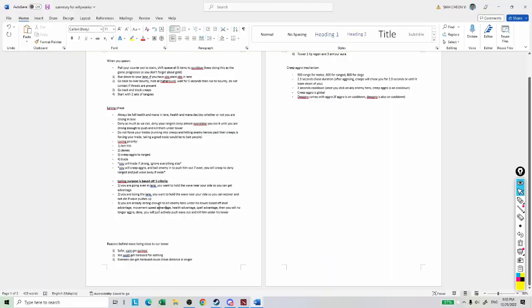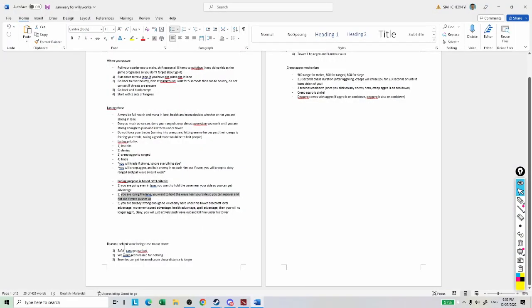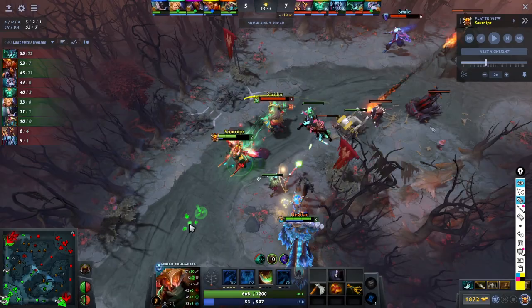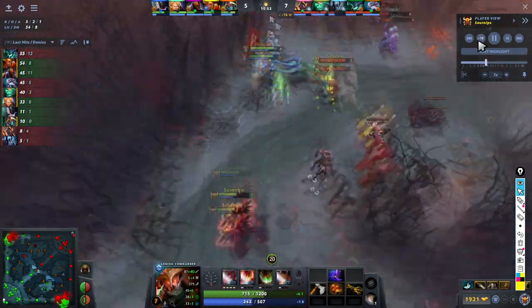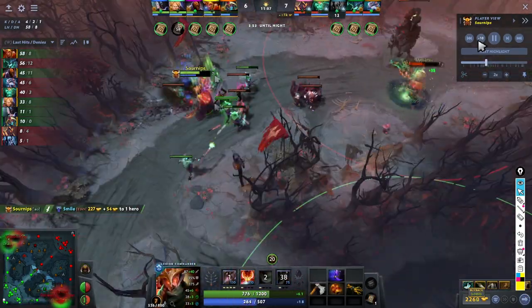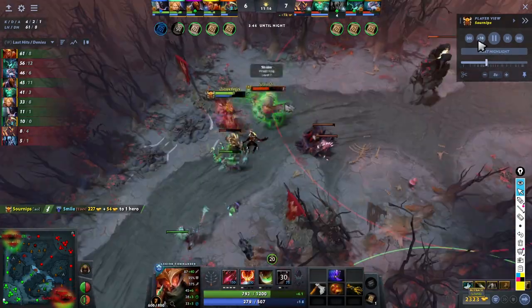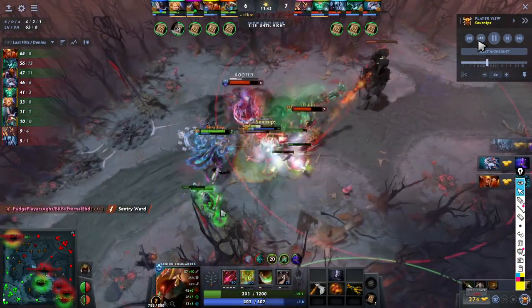See, that's the flow — you have three states you need to keep rotating between. If you are even in lane, get advantage and push it with recovery. If you are losing the lane, hold the wave and just sustain until they leave, then start pushing. If you're strong enough, the guy must be low under his tower. Even now after a fight, I wouldn't push at all — I can't kill him. I'll just deny everything, deny and hold, pull it all the way back.